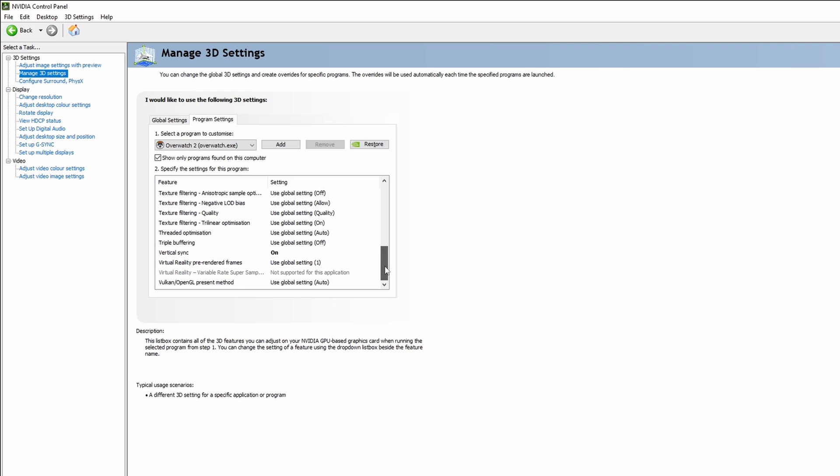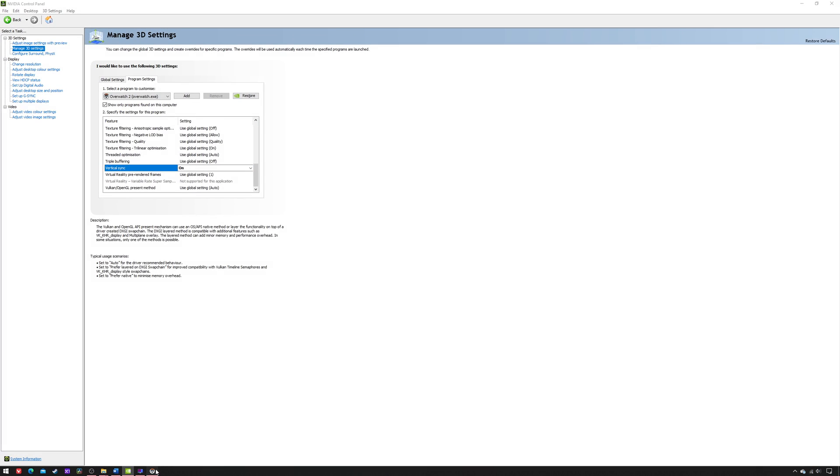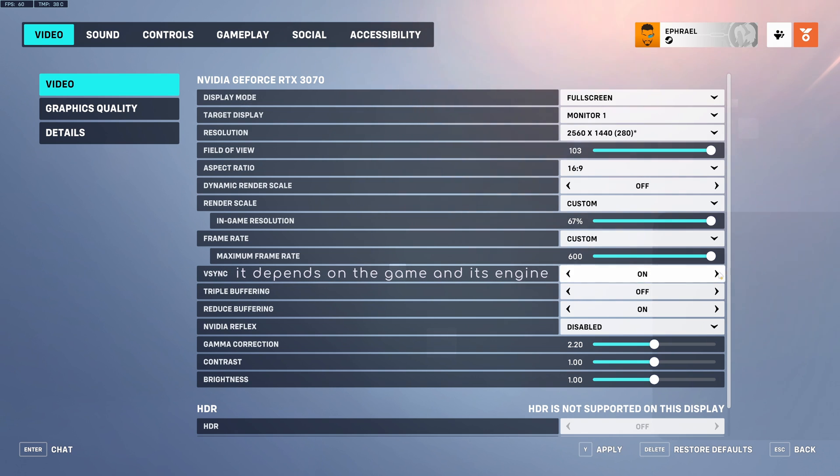Finally, Vertical Sync must always be enabled in one of two locations: here, if you want a safe implementation, or in-game, if you want one that can produce either superior or even inferior results.